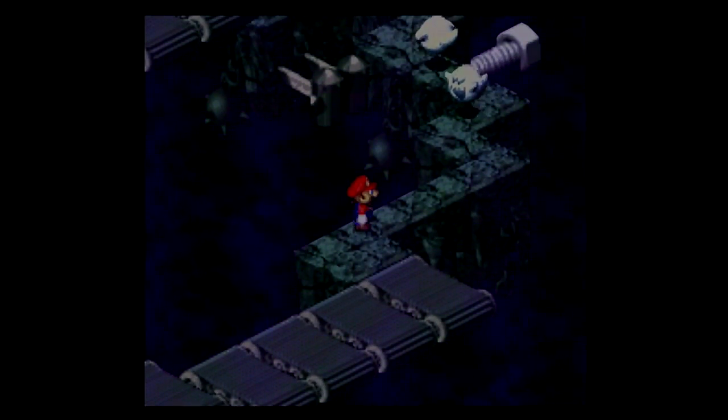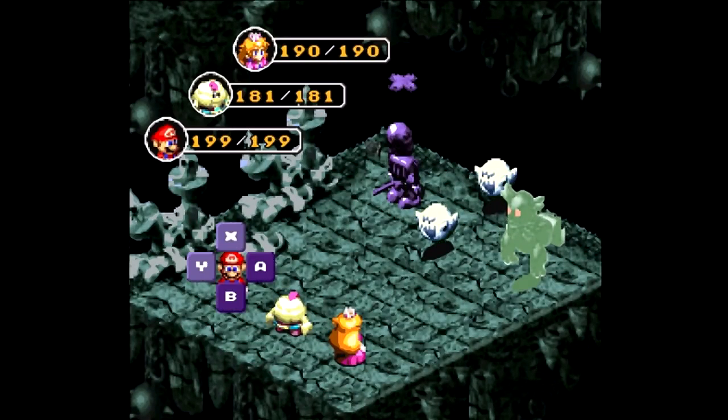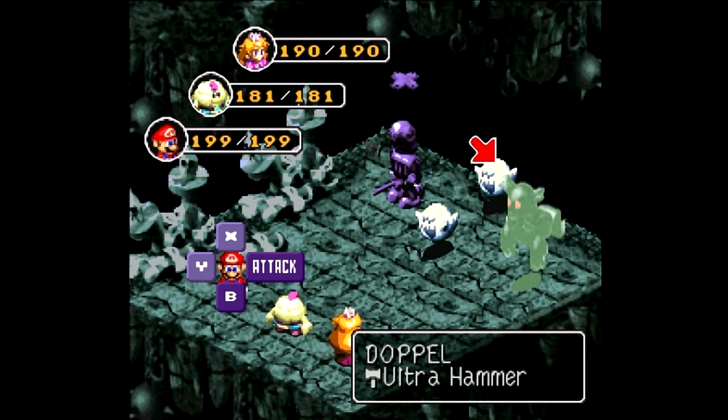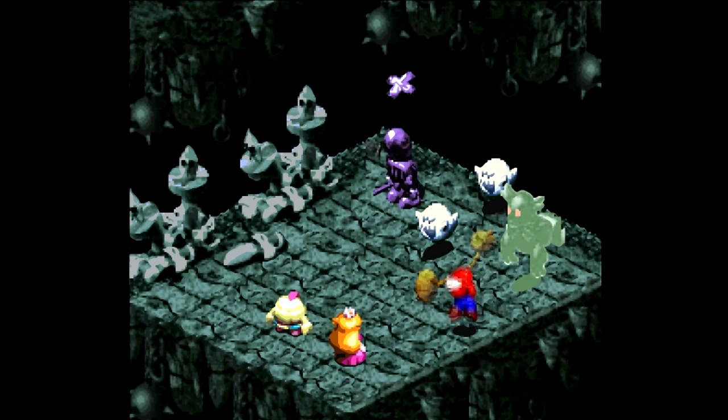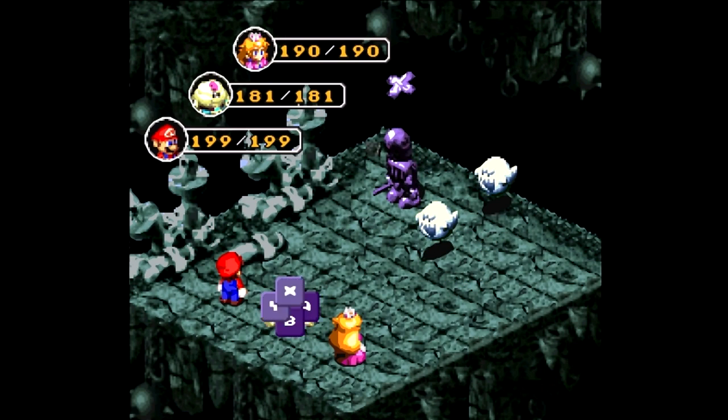Just press up to get there. If you fall off the conveyor belts, well, you'll fall off. But up here on these platforms you can't fall off, I don't think. We got a new enemy there: Dapple! He is weak to nothing but is immune to jump. So let's take him out first. He does have quite a bit of HP too.